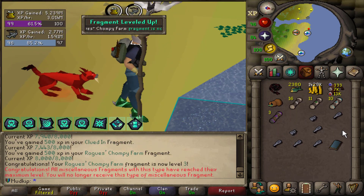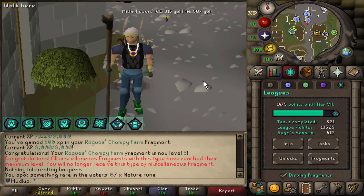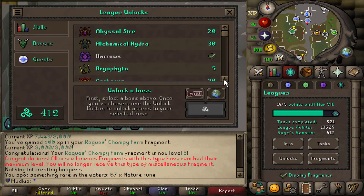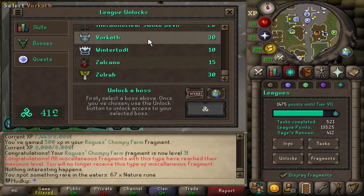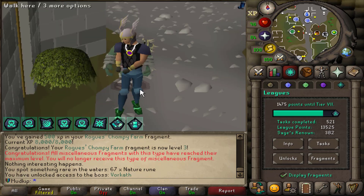There's level 3 for Rogue's Chompy Farm, and I got some keys to make as well. I feel like a good way to get points to push to unlock the last tier is to unlock a bunch of bosses, because a lot of them just require 1 KC and then you get points for doing that. I just got the Salve Amulet E, so maybe I'll unlock Vorkath and try that out.